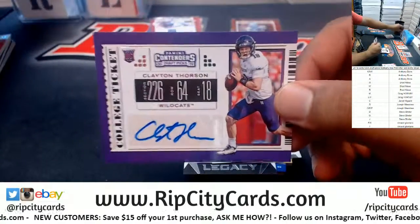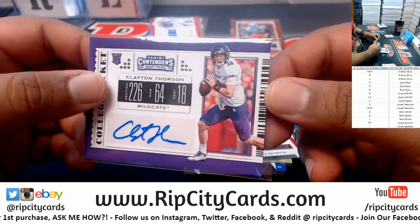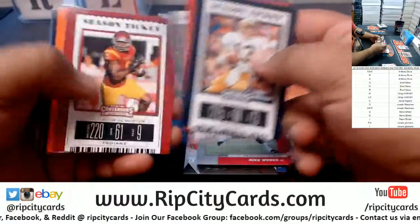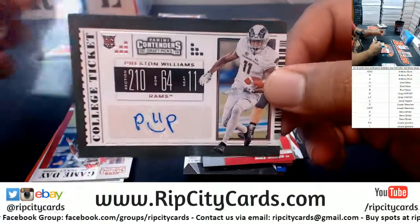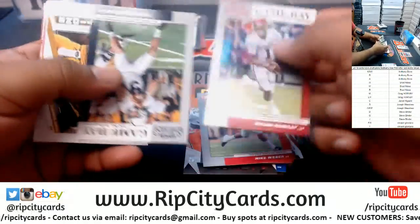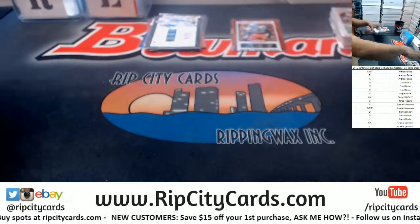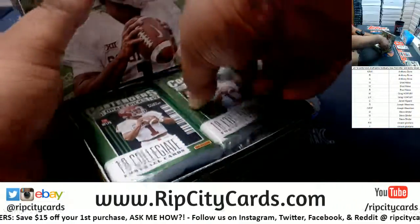Going to the T spot — Clayton Thorson. The T spot belongs to G-Man. To the W spot — Preston Williams. The W spot is Brad. All right, that's one box down.